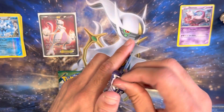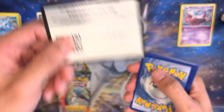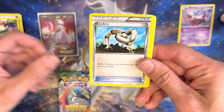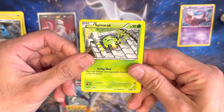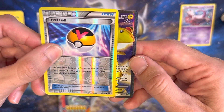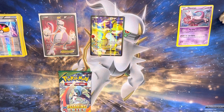Moving on to the Ancient Origins. Man, that Mewtwo looks good — let me know in the comments what you guys think about that. Centering doesn't look bad at all. Ancient Origins — see if we can't get another hit. Here is a Dangerous Energy, Belosum, Echo Arm, Golurk, Whooper, Beldum, Spinarak, Magikarp, Reverse Hollow Level Ball. And what did we get? Another full art — oh nice, Amphros EX! Let's go! Back-to-back hits, back-to-back full arts. What an amazing box so far.